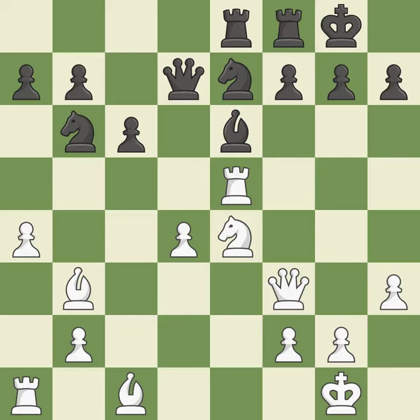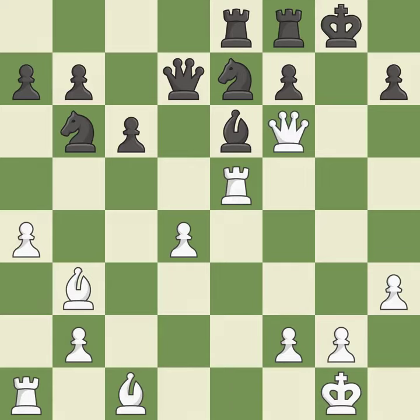This loses a pawn, and this threatens to win a pawn. Only one move worked there, and this wasn't it. This misses an opportunity to kick a rook — it is a blunder. That was a truly amazing move; this is the only move that works. This was a game-changing move, giving White a winning position — it is brilliant. This removes a knight that put the king in check. This threatens to force eventual checkmate — it is brilliant.